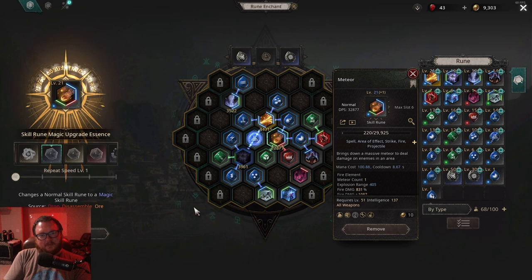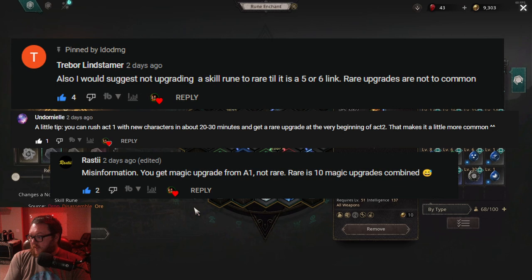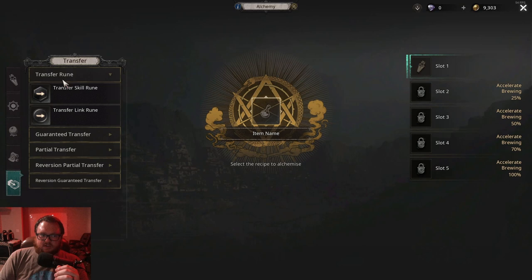Next up, Trevor Lindstammer and Rosti were talking about upgrade essences for your skill runes — the ones that straight up upgrade rarity. My meteor skill is actually common, so I need an upgrade essence to take it to magic. Trevor pointed out that these skill rune magic upgrade essences are pretty uncommon, so make sure you have a skill you want to use it on before spending one. Remember, you can also transfer rarity to another skill at the alchemy table using the transfer rune function if you upgraded one by mistake.